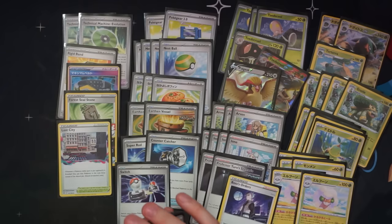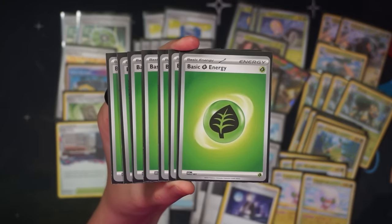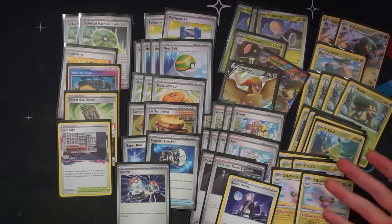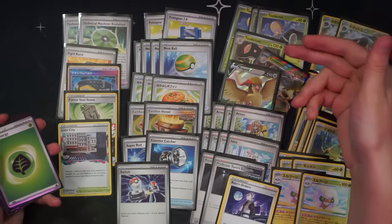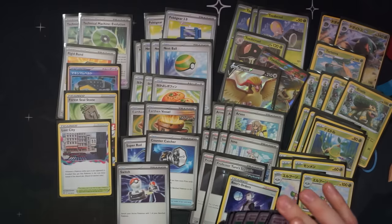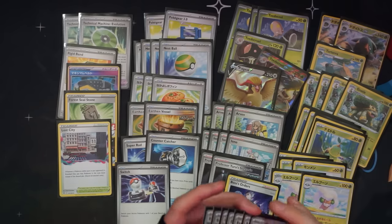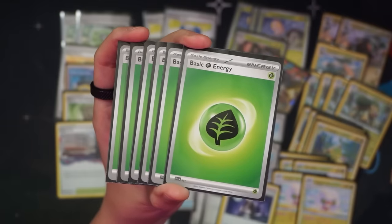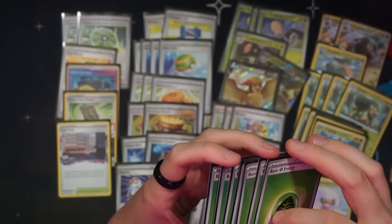For the energy count, I have seven Grass energy — maybe a little low, but I think I'd add more Earthen Vessels before more energy, because Vessel combos so well with Grottle. If we're not in a matchup where we need Toad Scrolls, we can Grottle for Toad School and Toad Scroll EX and then use Vessel to discard those to go get our energy — so Vessel synergizes super well with this deck. I could even see going down to five energy and playing four Vessels. Currently I have seven though.